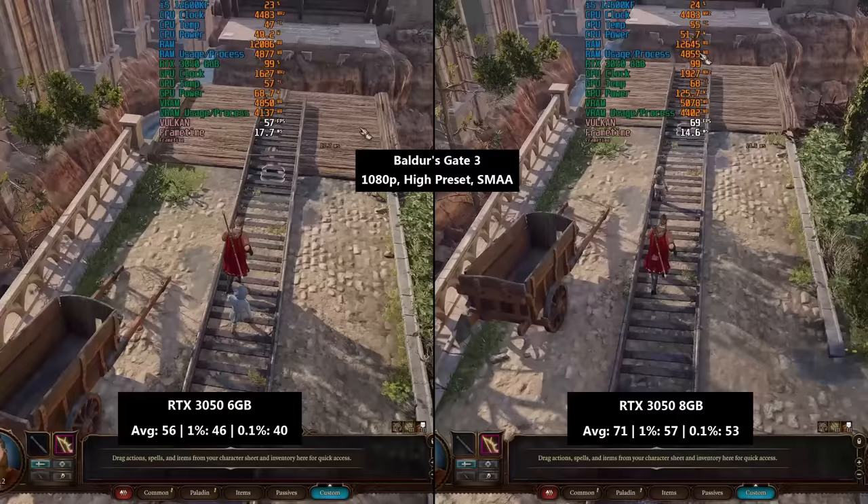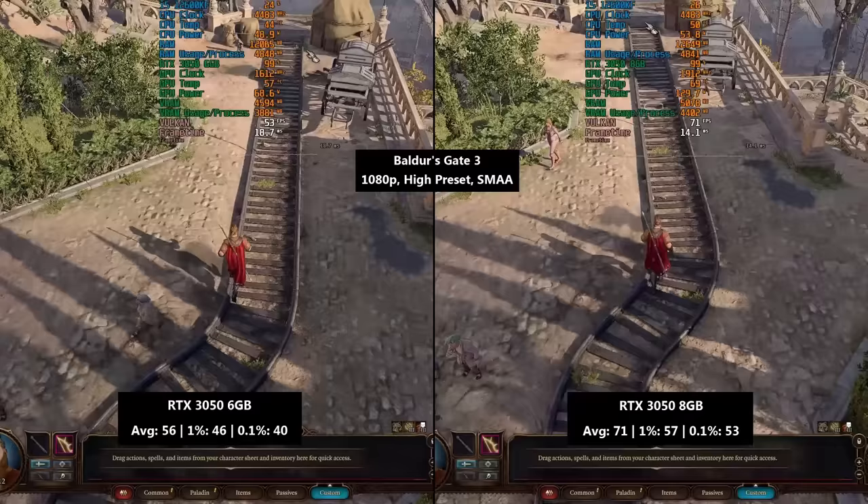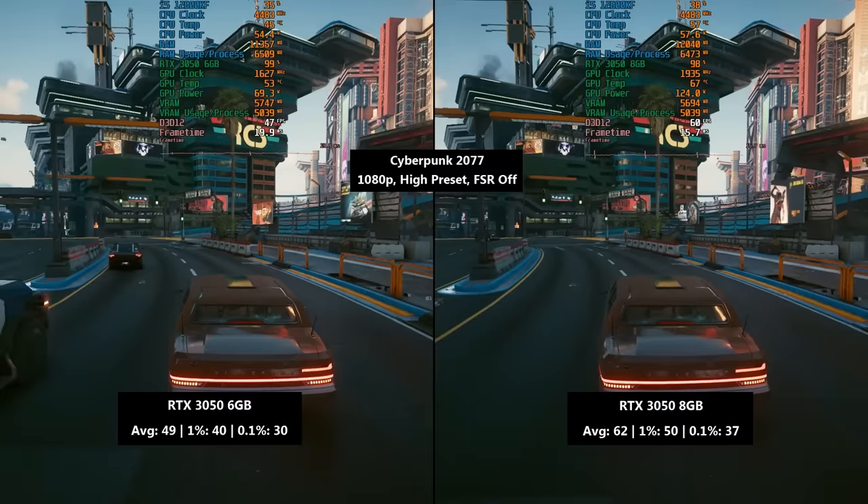This doesn't make the 6GB 3050 bad — it just needs to be cheaper. I think £139 makes more sense; some of you said even lower in the previous video. Cyberpunk 2077 with the high preset next, albeit with FSR turned off. This will turn on automatically with this preset, but I disabled it for today's side-by-side comparison.